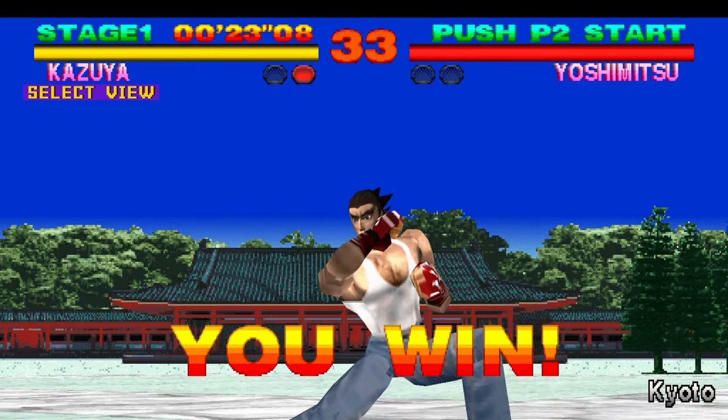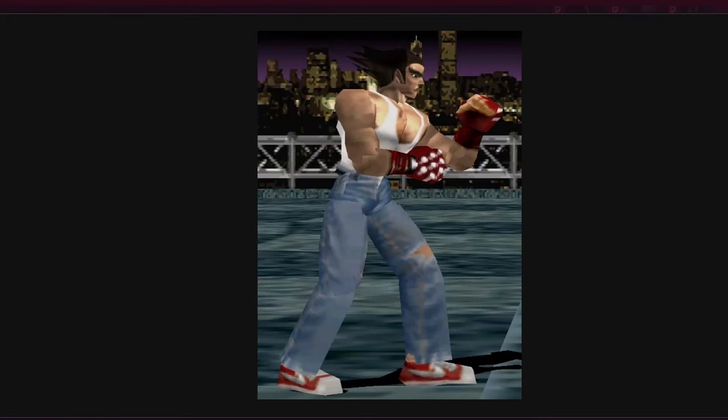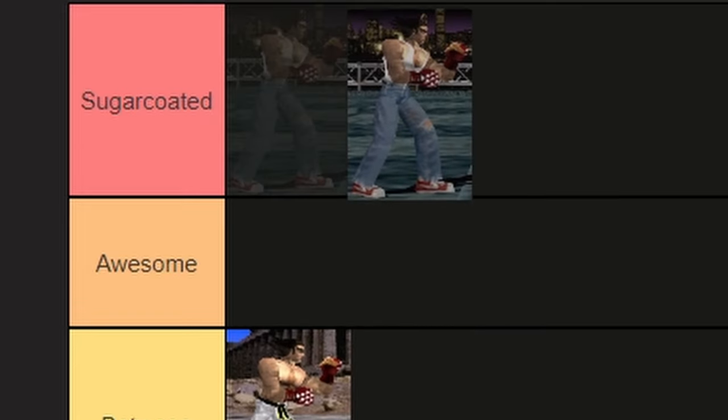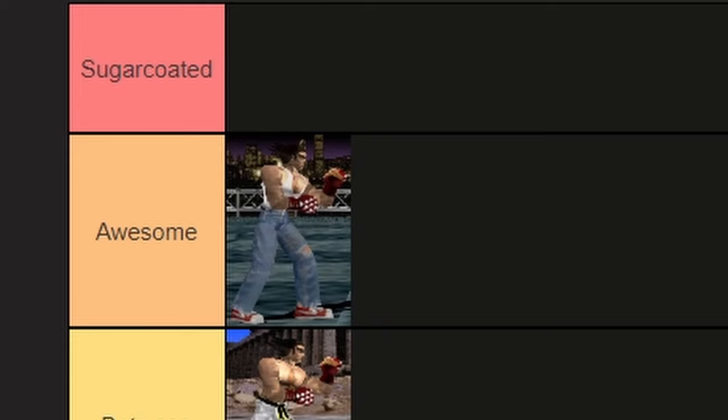Here is his alternate outfit. This is one of those alternates where it's a lot better than the primary because there's more going on. It's another basic outfit, but it's effective. He's got the wife-beater tank top, ripped jeans, and those nice sneakers. Still retains the same gloves for whatever reason, but it still works. This is one of those outfits I would rather use over the primary. I'm gonna go 'awesome' because that's what I think it is.